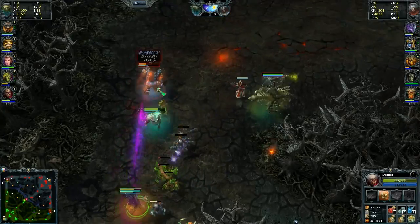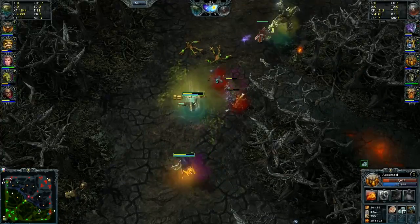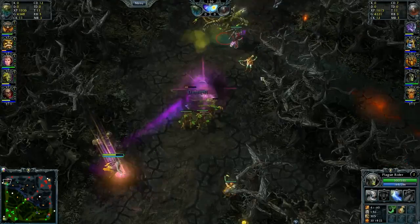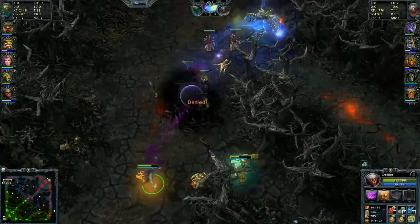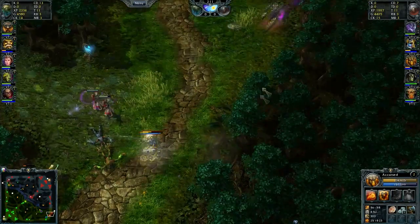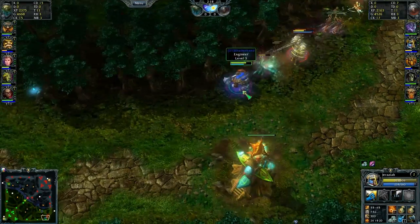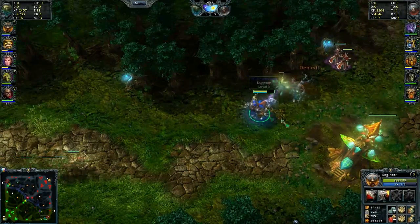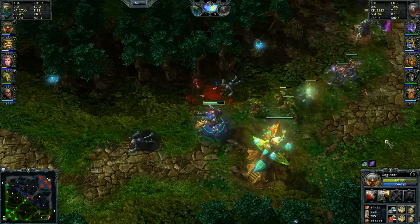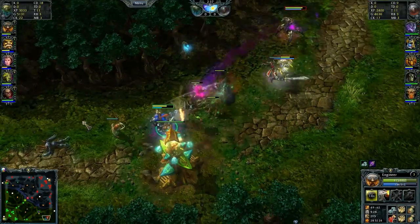Accursed is getting a little overconfident with that shield, taking a good amount of hits. He's got enough to deny himself though. There's some Plague Rider harassment on Blacksmith — Plague Rider is a real powerhouse in lane with infinite mana pool and great harassment with that nuke. It's going to do a lot of damage early on against Blacksmith and Defiler. Engineer down bottom is getting a decent bit of solo farm. Going for a pretty standard build — he's got his keg and his turret. I usually see keg-tinker in a solo lane, but it's personal choice at this point in the patch.